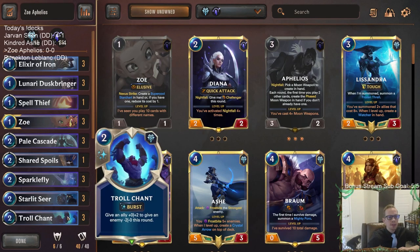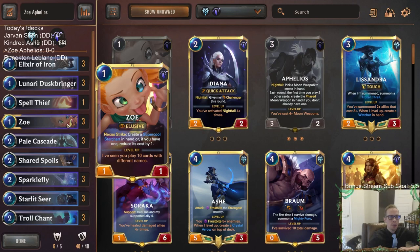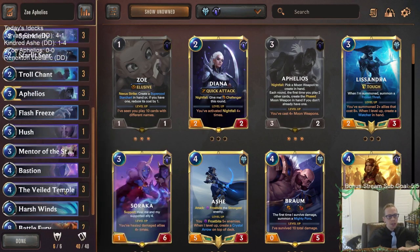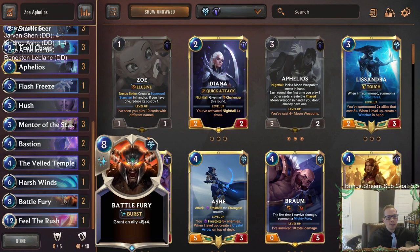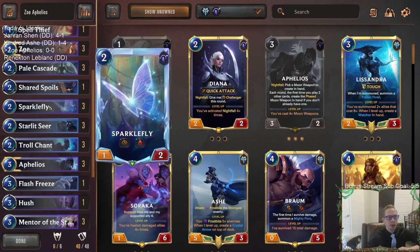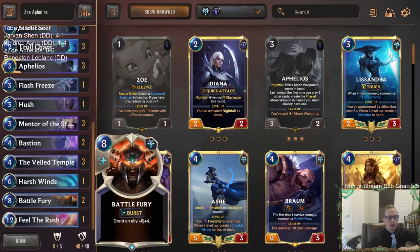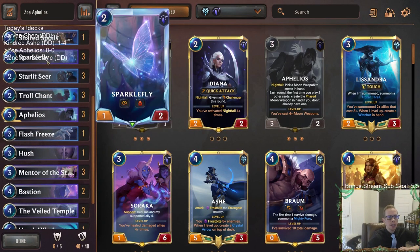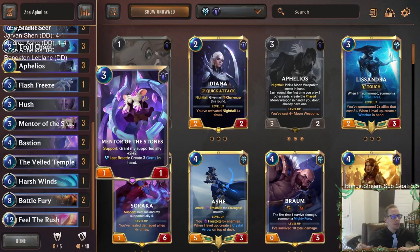Freljord is a region that protects the champions really well — we have Elixir of Iron and Troll Chant in here, and those help protect Zoe and Aphelios cheaply. We're built around those two champions, and at the top end we have Battle Fury. Putting a Battle Fury on a Sparklefly could be pretty awesome. We also have Mentor of the Stones, which can buff up either Zoe or Sparklefly.